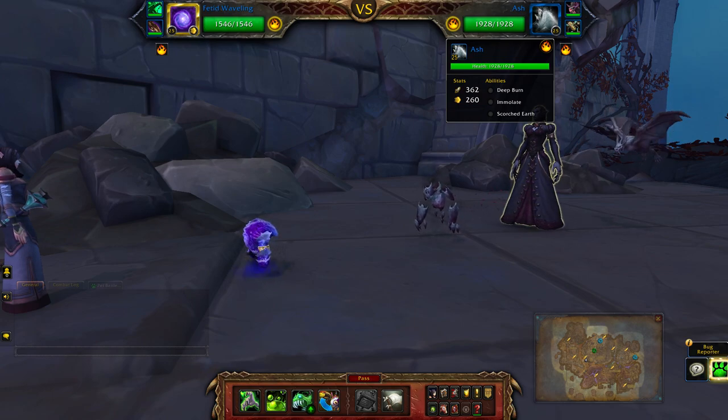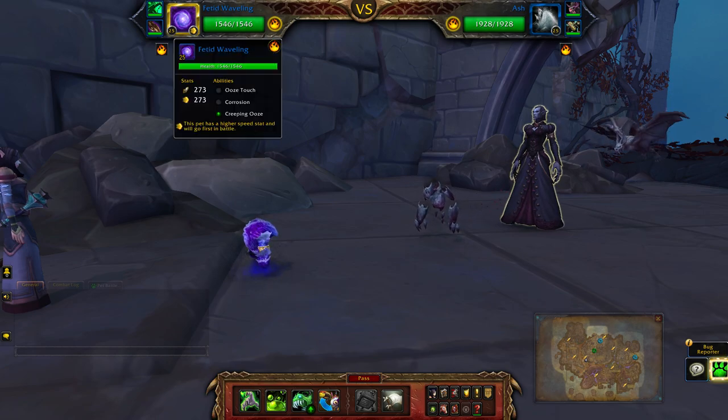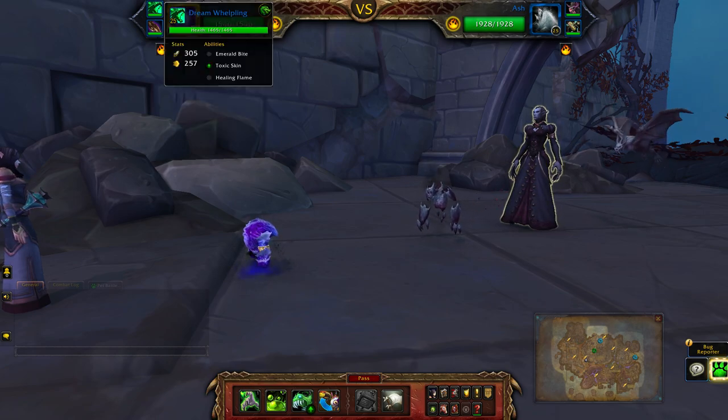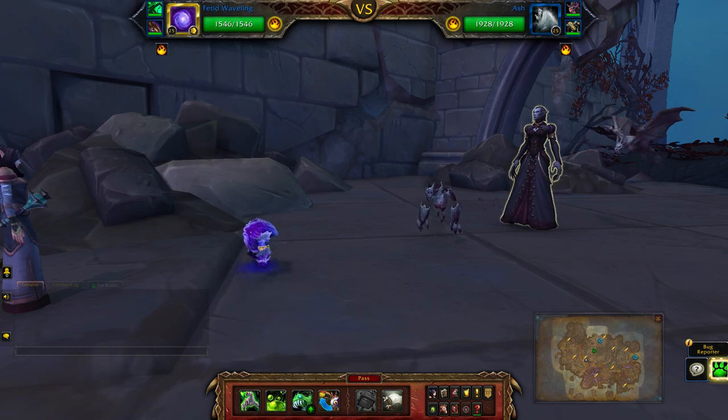For this battle we're dealing with an elemental, a flying, and a critter. I'll be using the Fetid Waveling, Dream Whirlpling, and the Death Adder Hatchling. I'll have the breeds in the description.